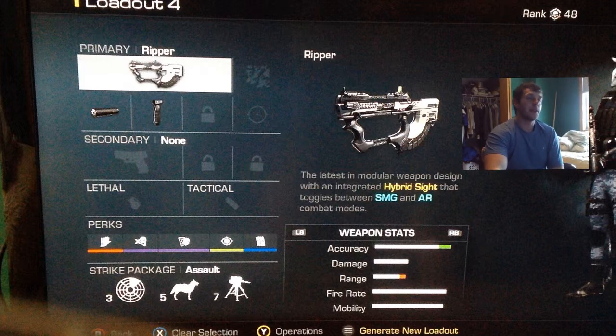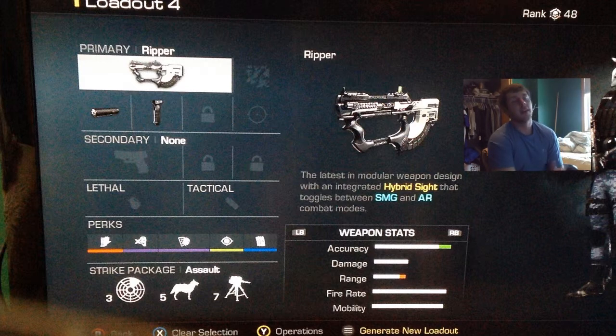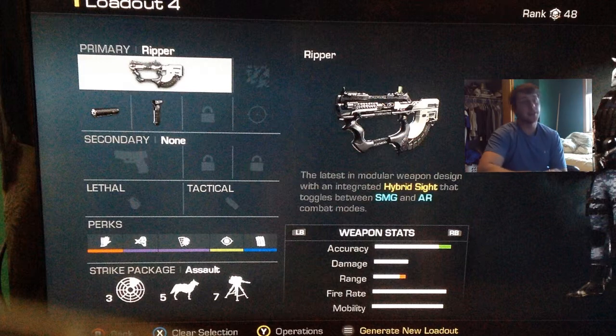You can have the foregrip or the extended mags — I like extended mags, but the picture I took at the time had a foregrip on it. No secondary, no lethal, no tactical. You could throw a lethal on if you're playing domination. I roll with Sleight of Hand — you might not be able to tell from the picture — Dead Silence, Off the Grid, Focus, and Fully Loaded. Focus is a must-have on any class.